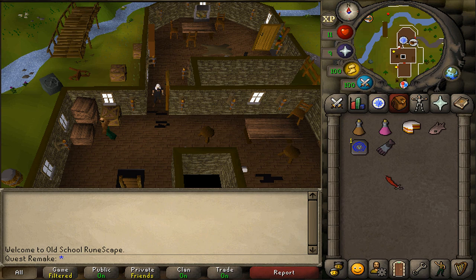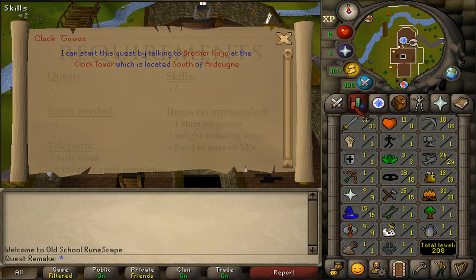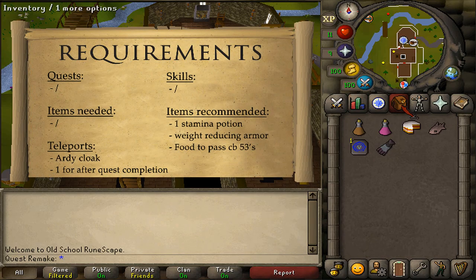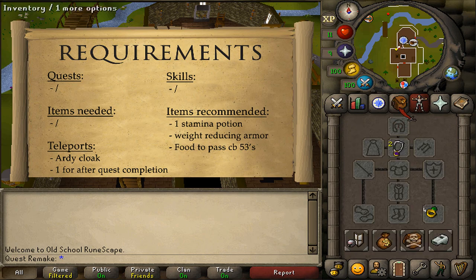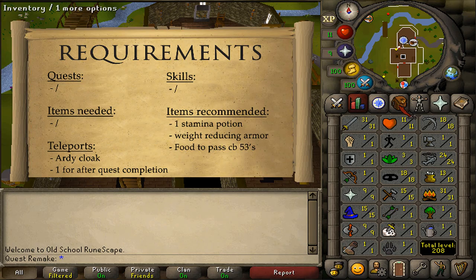Hi, and welcome to my quick guide of the quest Clock Tower. There are no quest stats or item requirements. For the recommended items, as always, some weight-reducing armor and one stamina potion. Maybe also a super energy potion depending on your agility level.